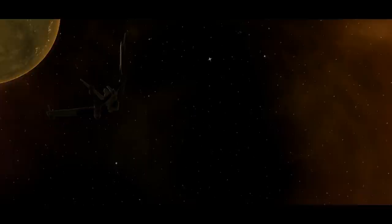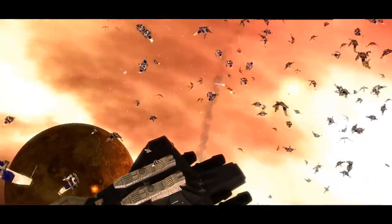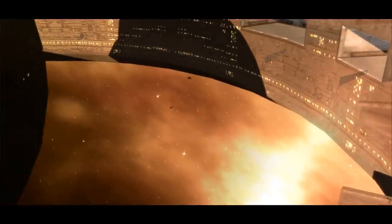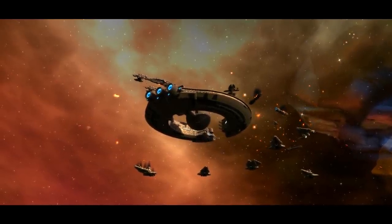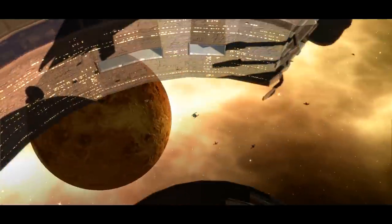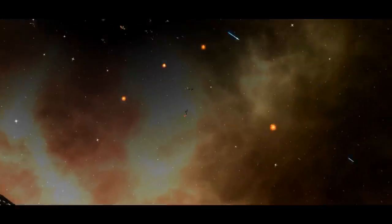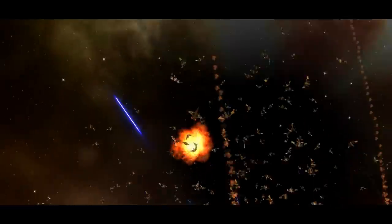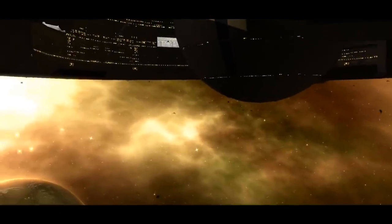For units, we're relatively close to being done with all four categories — ground and space for each faction. The CIS on ground are currently lacking the BX Commando, Crab Droid, GAT, HAG, MTT, and MAF. We're happy to hold off on the GAT, MAF, and HAG for 1.0. The Crab Droid model is done, the skin needs to be done soon, and the animations will then follow.